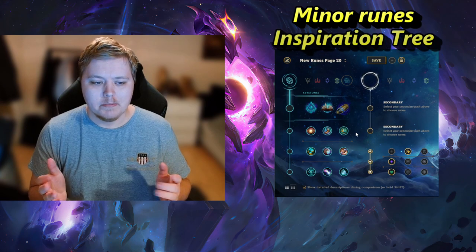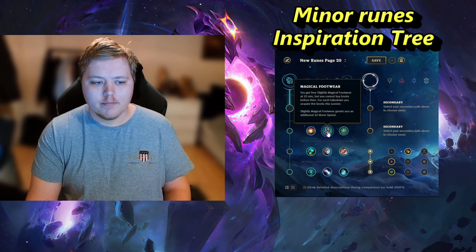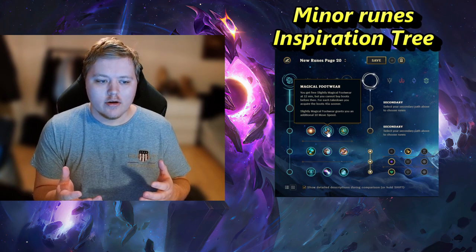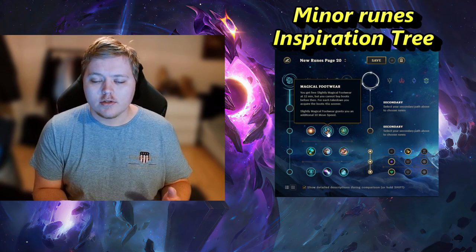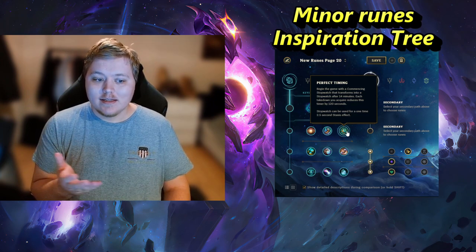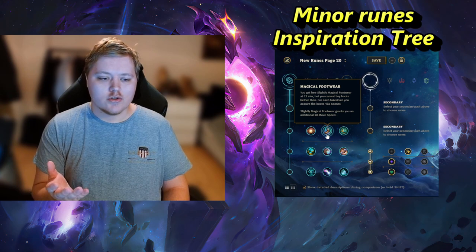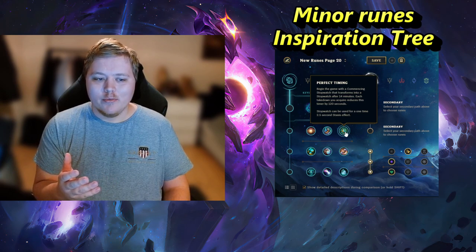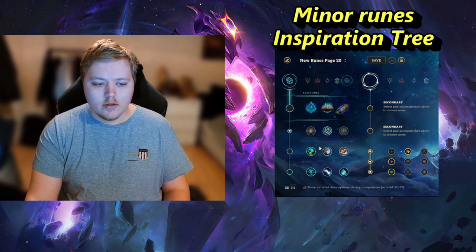In the Inspiration tree, the two viable runes in the first row are Magical Footwear and Perfect Timing in niche cases. Magical Footwear is just nice — you spend 300 less gold since you don't have to buy boots, so you reach core items quicker. The 10 movement speed is also very nice on Sylas, who is very immobile. Perfect Timing is also powerful, but it doesn't improve your scaling the same way. You probably don't want to go into an early Zhonya's anyway, so Perfect Timing only applies if you're sure it will absolutely come into play. Most of the time, Magical Footwear is simply the way to go.